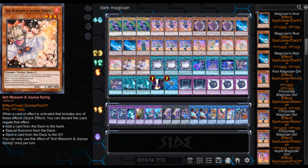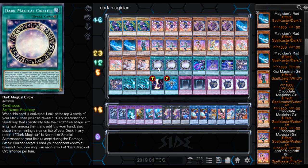Then we got Ash Blossom because the card's ridiculous — it stops so many combos, which a lot of the game is about now. Then we got three Dark Magician Circles. When it's activated, look at the top three cards of your deck — you can reveal one Dark Magician or one spell or trap that specifically lists Dark Magician in the text among them, add it to your hand, and place the remaining cards on top in any order. If Dark Magician is Normal or Special Summoned to your field, target one card your opponent controls and banish it. If you Special Summon or Normal Summon Dark Magician while this thing's out, you get a banished card for free. Pretty neat continuous card — as long as they don't get rid of it.